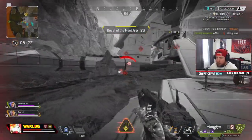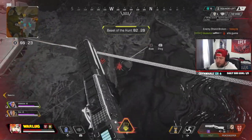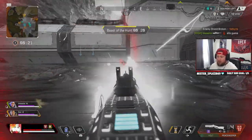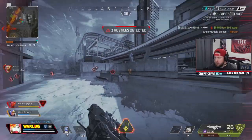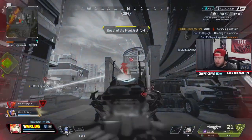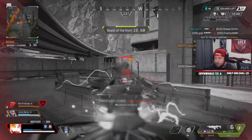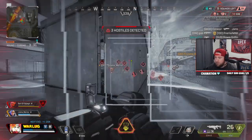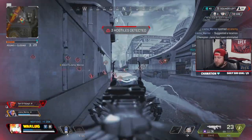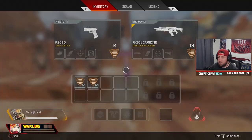Because of this, Bloodhound wants to run mid to long range guns, but a lot depends on your playstyle. If you're a passive player, an R-301 plus a sniper would be good. If you're more up close and personal, an R-301 or Flatline with a 99 or Volt and a Peacekeeper would be excellent. A lot depends on your personal playstyle and your team's, but I would keep Bloodhound as a secondary fragger in the middle of the pack.